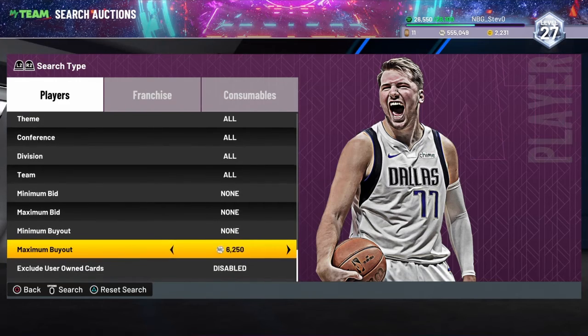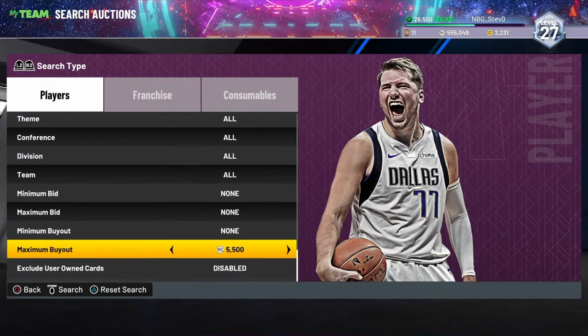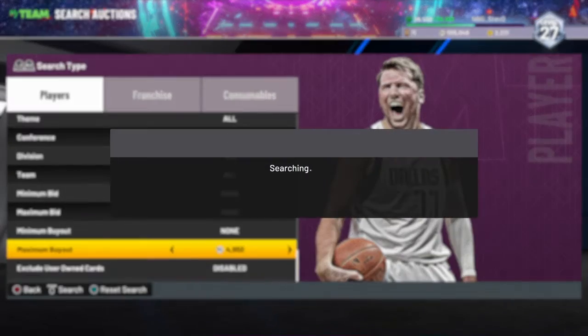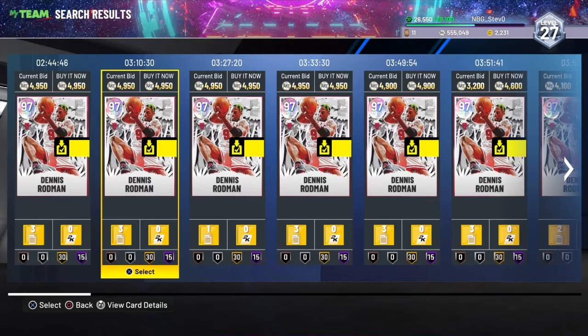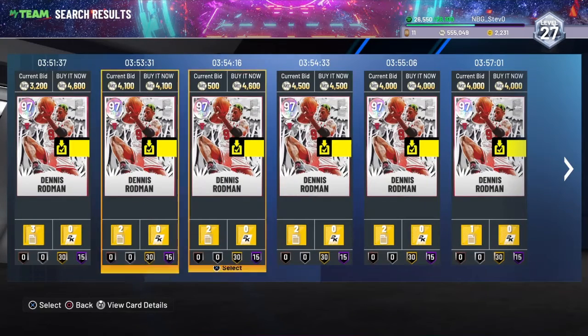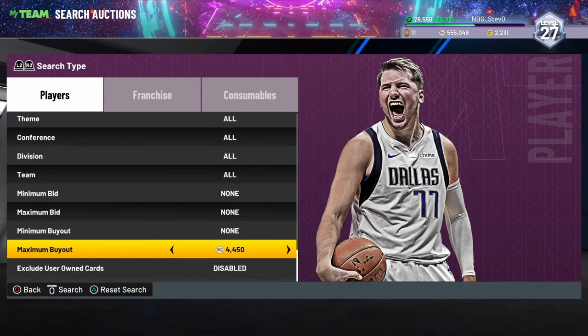We are going to try and find the cheapest Galaxy Opal right now. The last time I checked, the Galaxy Opal is around $4,000. It is around $4,000. What you want to do is move your maximum buyout.